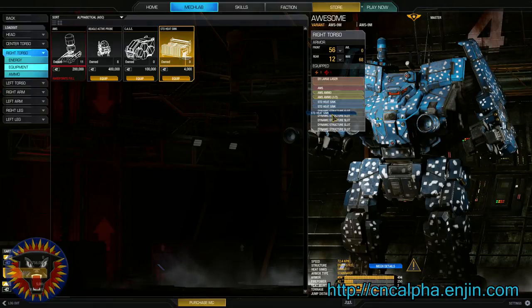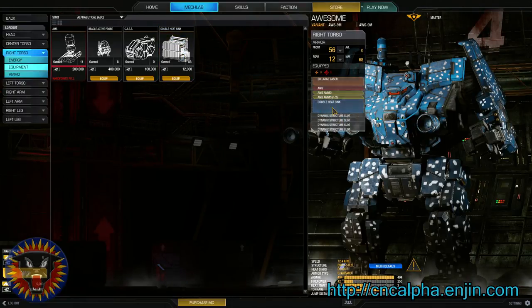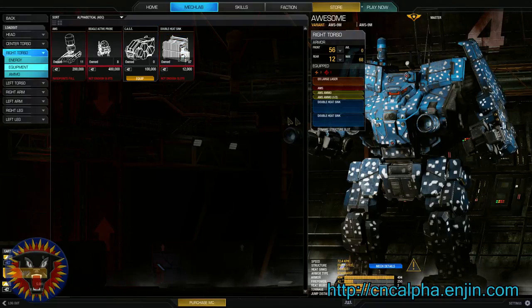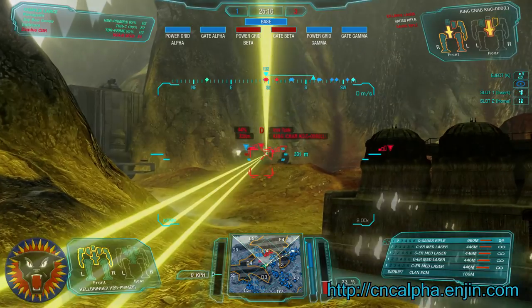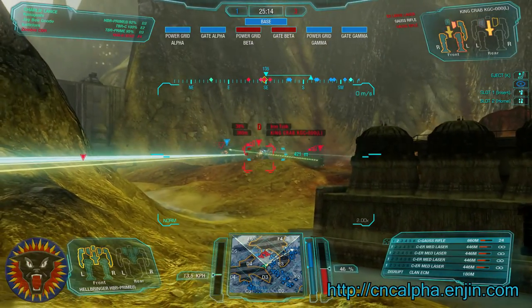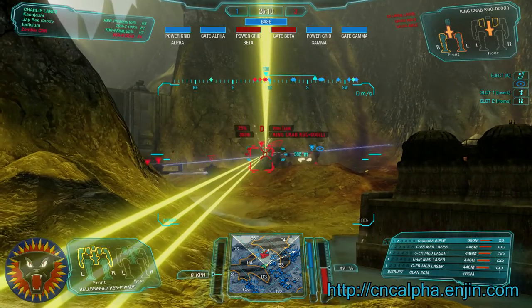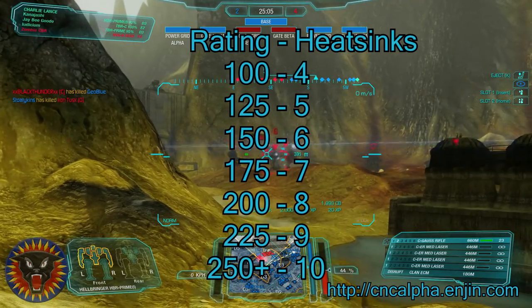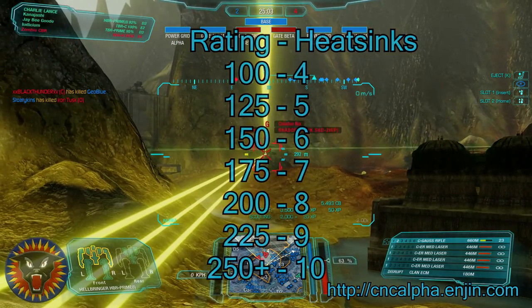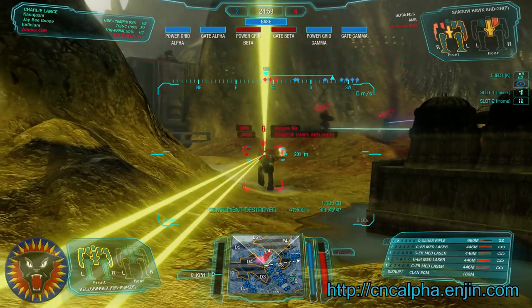First up is Double Heatsinks. This upgrade increases the effectiveness of your heatsinks while also causing them to take up additional critical slots. The amount of effectiveness varies depending on the type of heatsink — internal or external. To fully explain this, we need to talk about the interaction between engines and heatsinks. For every 25 rating, an engine has a free heatsink built into it, up to a max of 10 at 250. These are referred to as internal heatsinks, and are increased by 100% when upgraded.